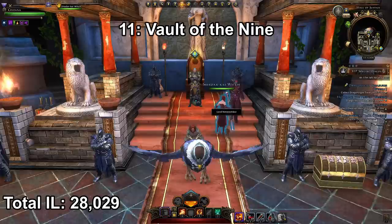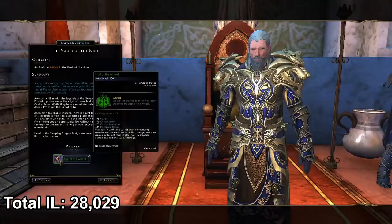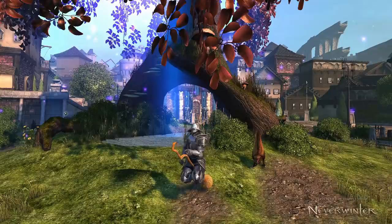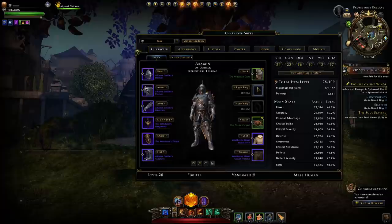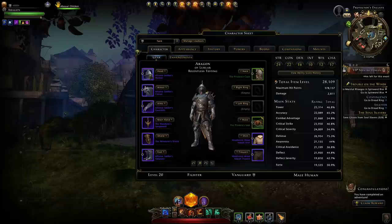Head over to Lord Neverember at the very top of Protectors Enclave and he should give you the Vault of the Nine quest. This will give you the sigil of your class artifact, giving another 100 item level. You can also buy artifacts cheaply from the auction house. At this stage we've gotten to just over 28,000 item level — and if you've picked up some rings from killing enemies or quests you might even be nearly at 30,000 item level without spending a single penny of astral diamonds.